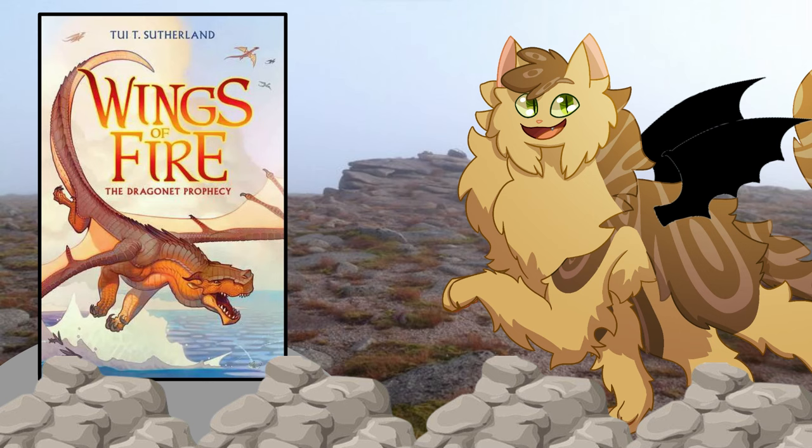With Clay specifically, between him and Sunny it's obviously a big sister-little sister dynamic. With Tsunami it's more of an equal standing. With Glory it's more imbalanced — she's very strongly opinionated. And then Starlight — there really isn't a clear connection other than Clay likes him in the capacity that he knows he's smart.